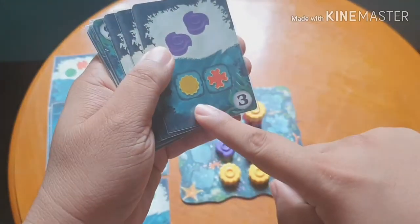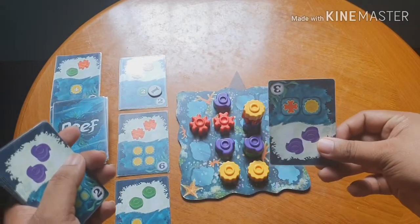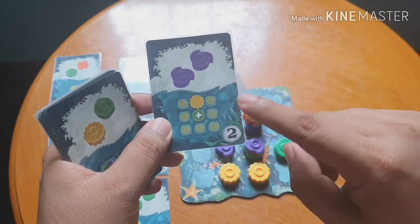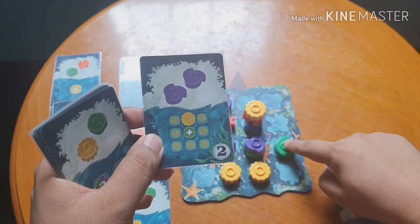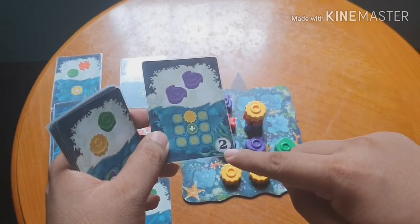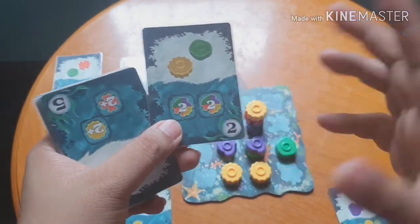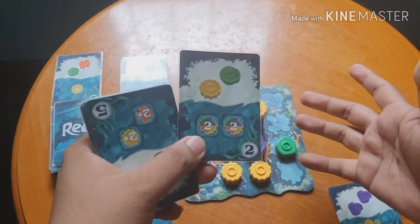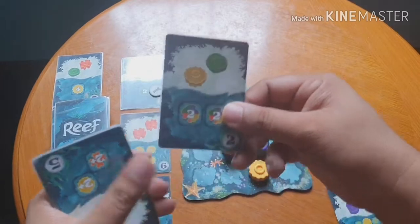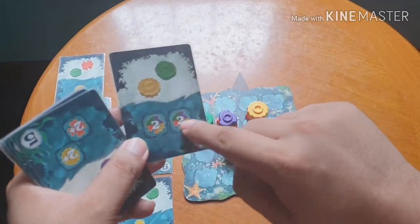The top view is what's relevant — the color seen on top is what you score. For example, one card gives three points for each pair of orange and yellow corals. Another gives two points per yellow coral surrounding a green coral. Another card scores for any level-two corals side by side — two points per pair, so if you have two such pairs you get four points.